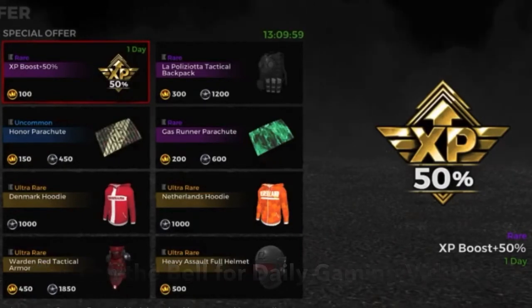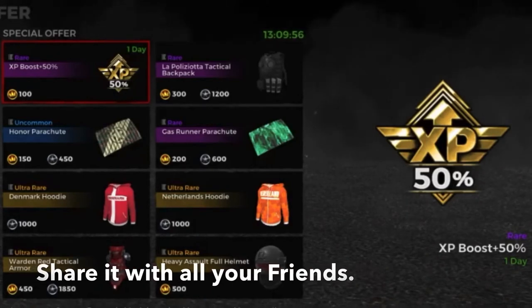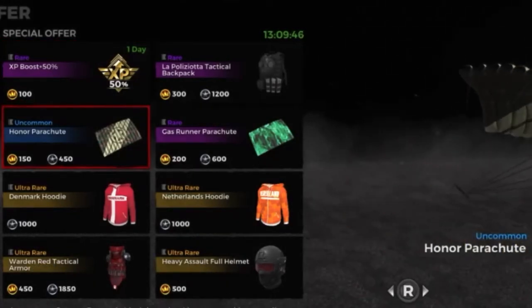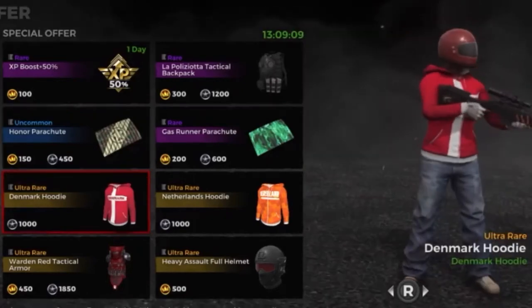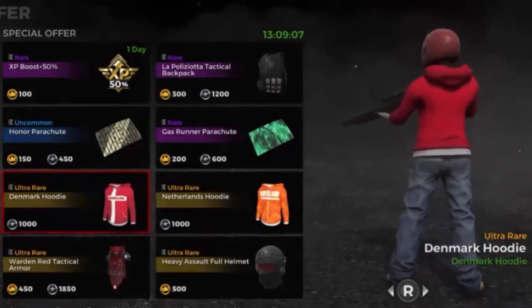First we have the 1-day XP boost plus 50%, it is 100 crowns. Then we have the uncommon honor parachute, it is 150 crowns. Then we have the ultra rare Denmark hoodie, it is 1000 credits.